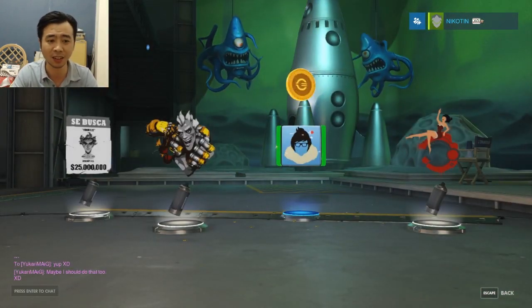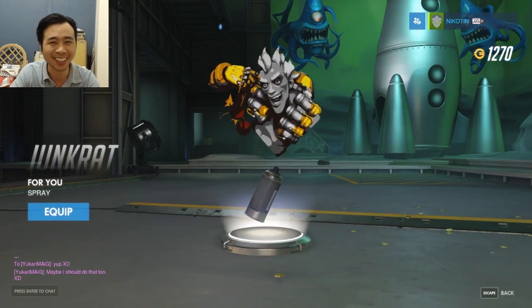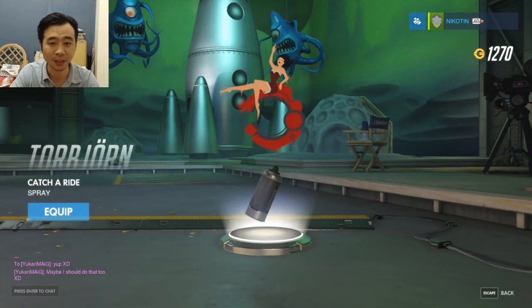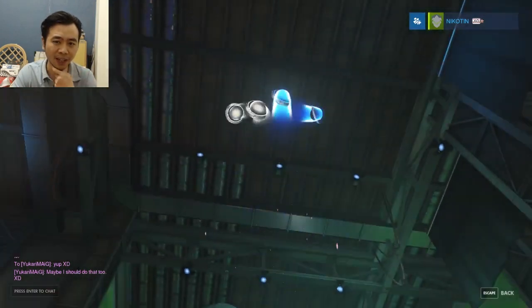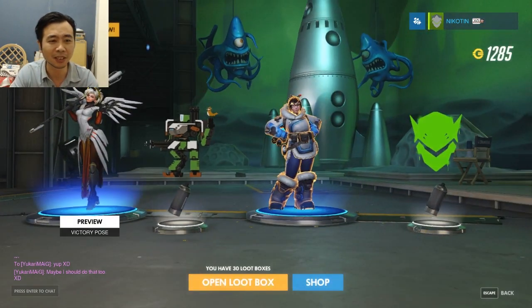Ninth loot box — just rare. A quite good spray for Junkrat, a duplicate, Torbjorn's — this kind of looks sexy but I still prefer the pixel one for Torbjorn. Luck hasn't been really good so far.